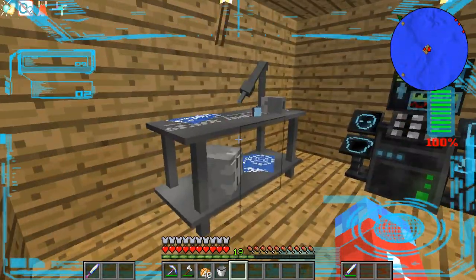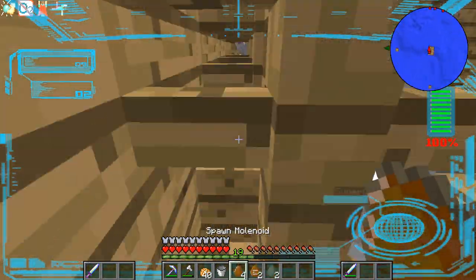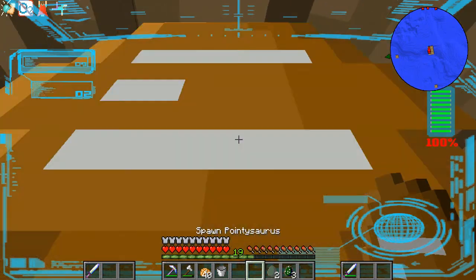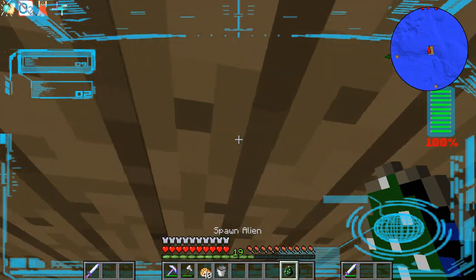I had to make a Stark workbench, then I had to get a bunch of stuff to make an arc reactor — because that's what he has. I did a bunch of mining and I decided to make another ultimate sword.